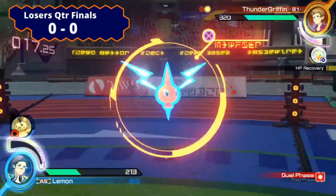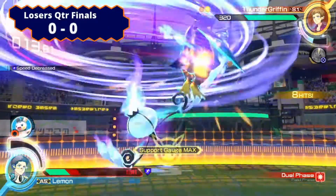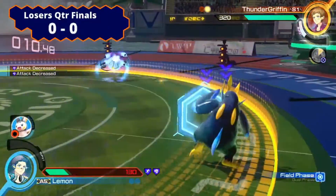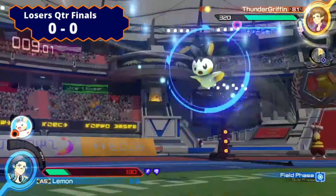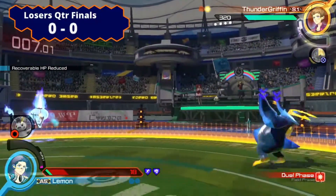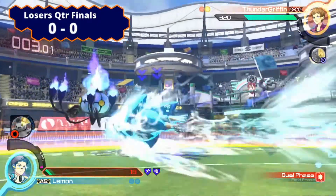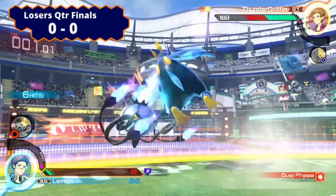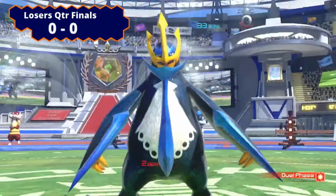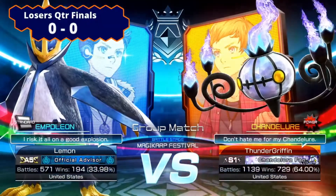Lemon, you have to do something. He tries to go for the low steel wing, but Thunder Griffin saw it coming. Popping the Rotom, punishing. And that fully charged laser is going to hit with only 18 health left. Thunder Griffin, do you have the round? Only 5 seconds left. Lemon goes in, he's going for a full combo — is he going to do it? No. Not enough time. Thunder Griffin taking game 1.